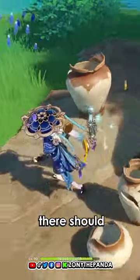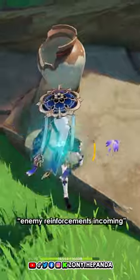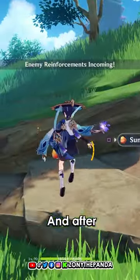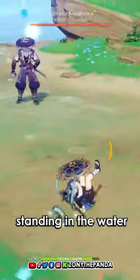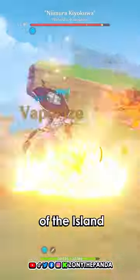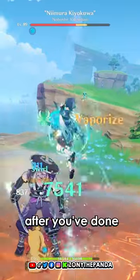Once you have done that, there should appear a message like 'enemy reinforcements incoming,' and after that happens you're gonna find this guy standing in the water or in the middle of the island. You're gonna fight him off, beat him, and after you've done that the chest should appear on top of the little hill there.